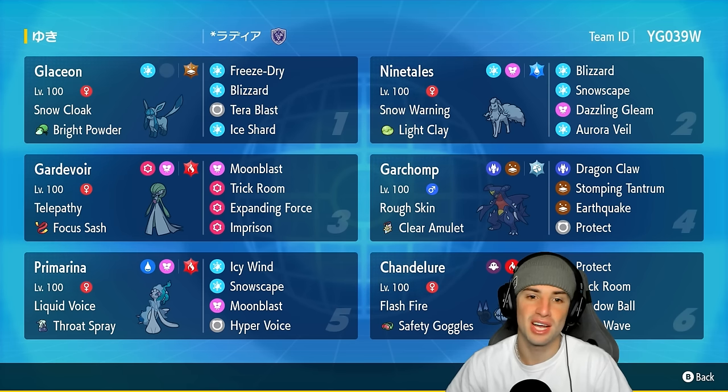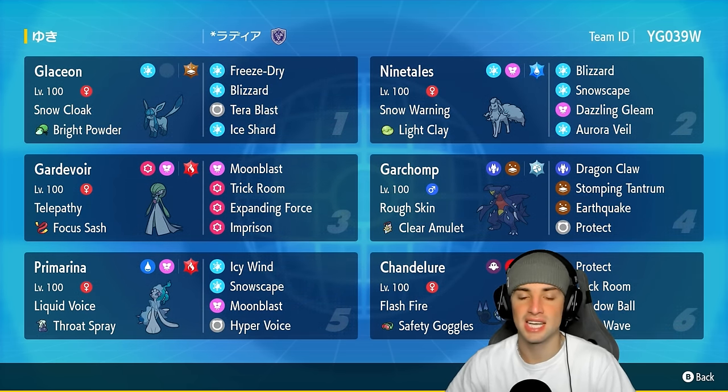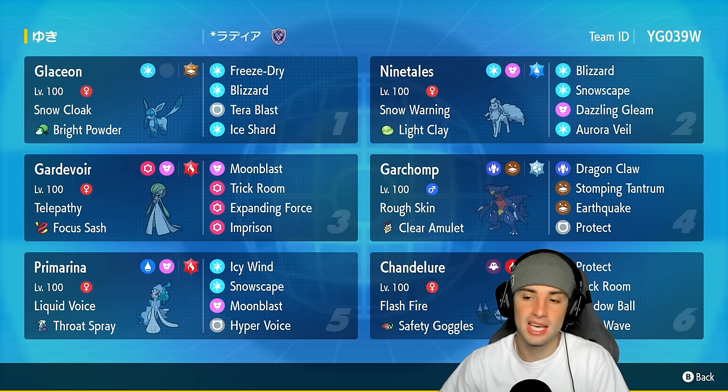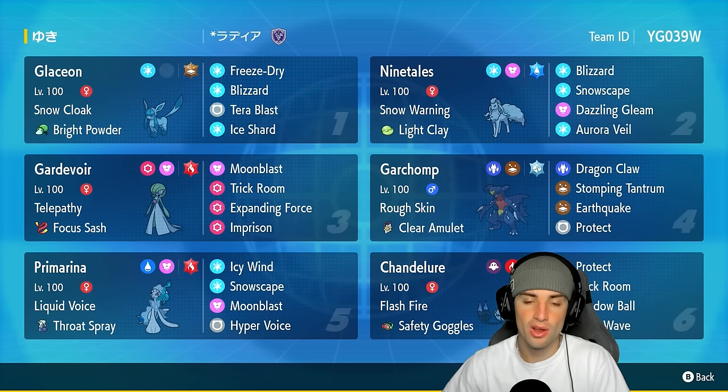Glaceon's got Freeze Dry, Blizzard, Tera Blast with Ground Tera type, and Ice Shard. We're pairing it with Alolan Ninetales to set the snow using Snow Warning as its ability. Ninetales has Light Clay for Aurora Veil, plus Dazzling Gleam, Snowscape to reset the snow, and Blizzard as its final move.